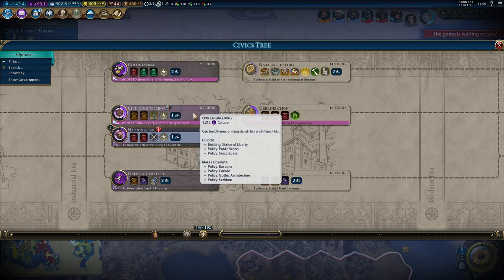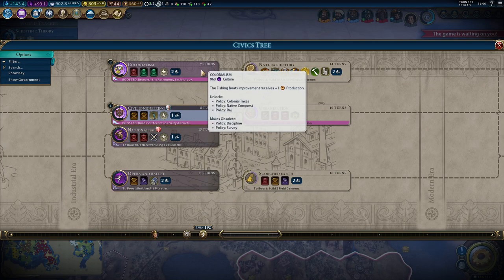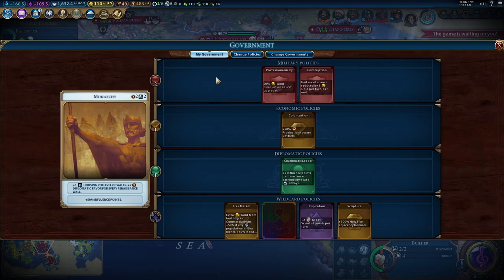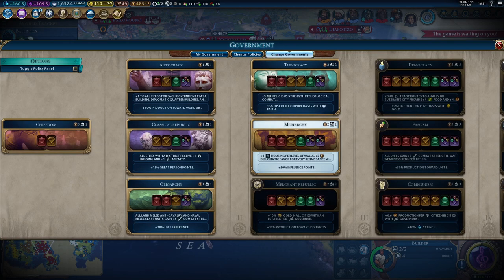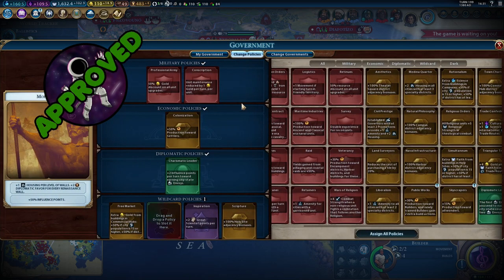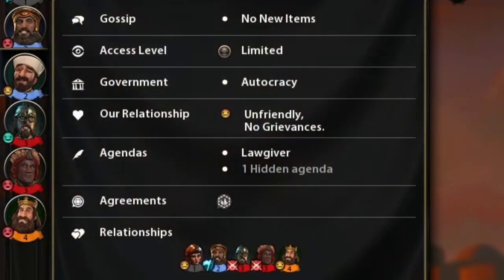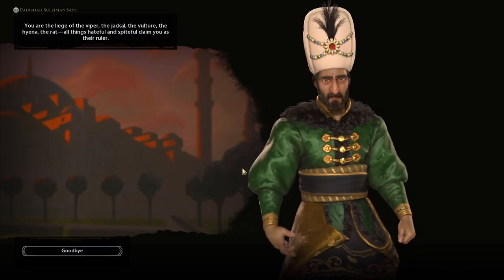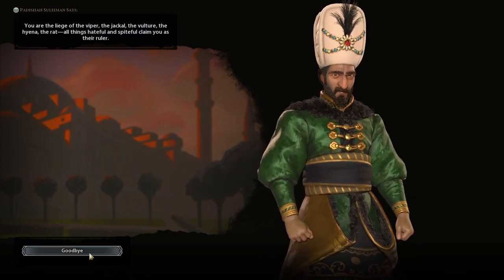Moving swiftly on, there is now a separate civic tree that uses culture in the same way that the tech tree uses science. Civics unlock boosts providing policies for your government, which you can change throughout the game. This mechanic gets the stamp of approval, as I am a huge fan of variable government types in games. AI empires have agendas which determine their personality and how they view others' actions — the first is empire-specific, and the second is random for each game.